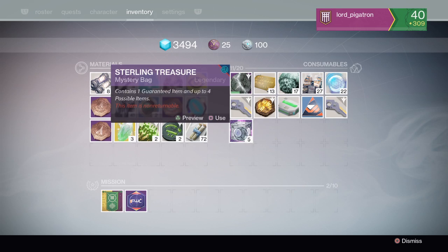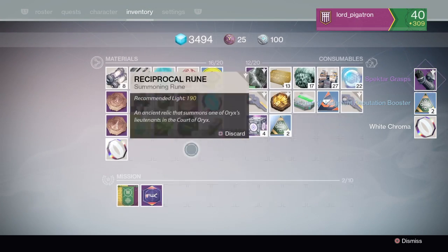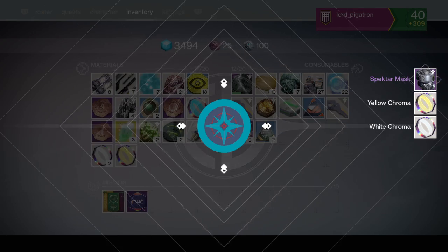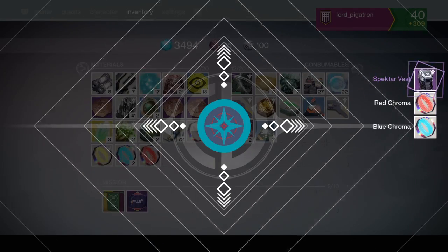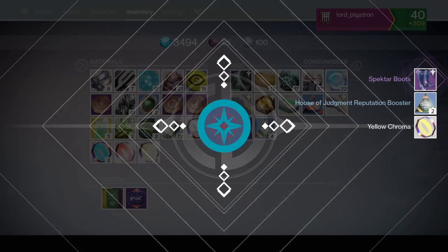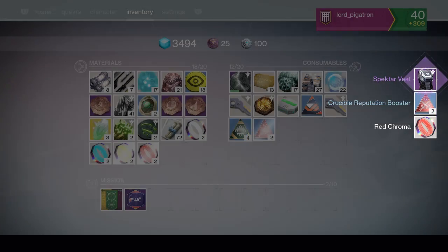Let's get to opening these Sterling Treasure. From the first one, I got the Spectre Grasps, House of Judgment Reputation, and a white chroma. Next, I got the Spectre Mask and 2 different chromas. Then I got another Spectre Vest and 2 more chromas. This time I got the Spectre Boost, House of Judgment Rep, and a yellow chroma. Last one: Spectre Vest and a Crucible Reputation Boost.